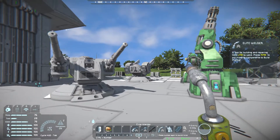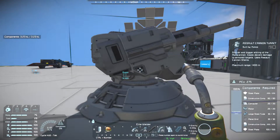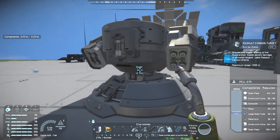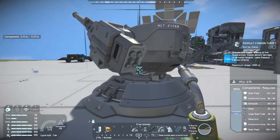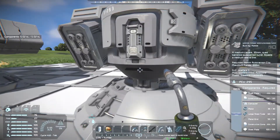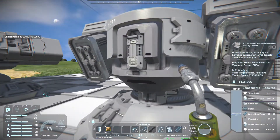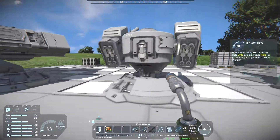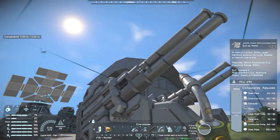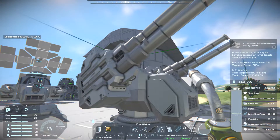Let's check the build cost of these two compared to each other. The new one needs 350 steel plates versus 300 for vanilla, 330 construction components versus 280, 50 girders versus 30, 60 large tubes versus 30, 30 motors versus 20, and 40 computers versus 20. So this one — with the double amount of barrels and the ability to rapid fire — is more expensive, as you'd expect.